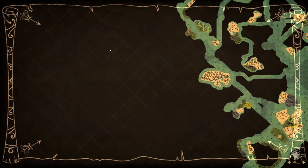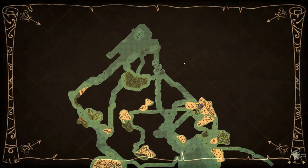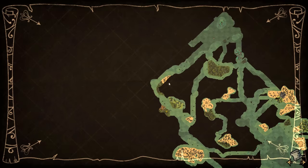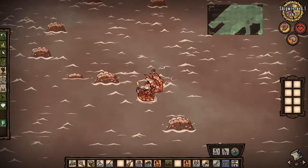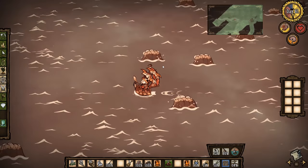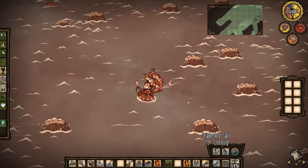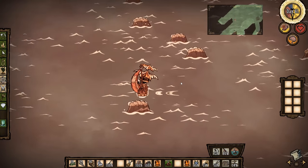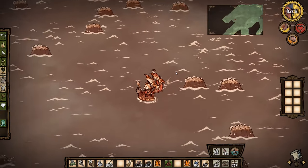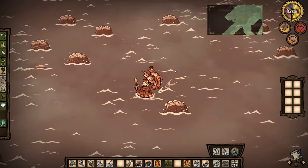Right now we know the volcano is probably over here, because this is the edge of the world on this side, this is the edge on that side, and we've got the edge up here - so it's probably down there. I'm going to head that way. Later we can make some pirate hats for exploration, but we don't want to do that in the dry season because of the overheating - we really want to wear our umbrella as much as possible. It prevents our heat change by a good amount.